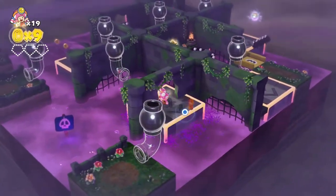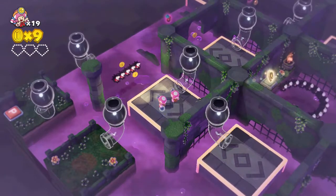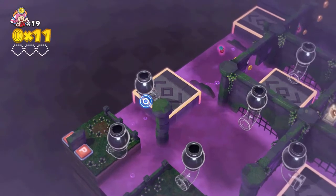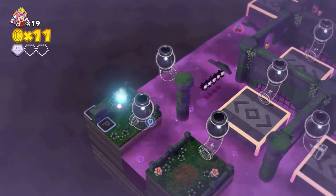Use the warp pipe to launch yourself onto the first touchable platform. To get to the first cherry, use the second warp pipe to launch yourself onto the second touchable platform. Do not use this warp pipe just yet — instead tap the platform to move it and make your way to the third pipe. Be careful not to get hit by the fuzzy.